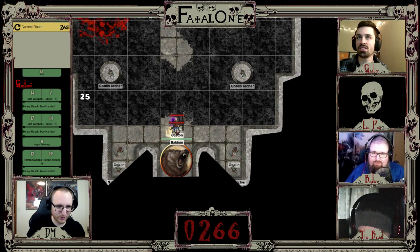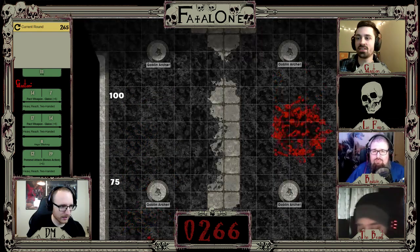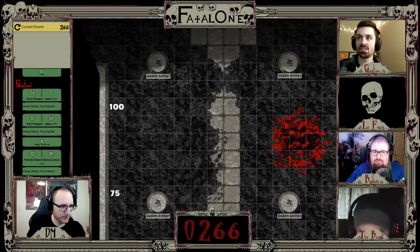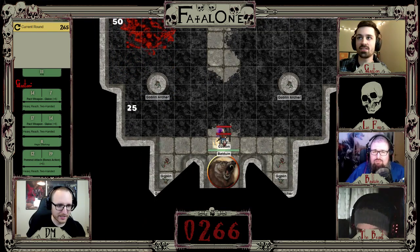Let's roll initiative. I think we can see some stuff — I cannot see anything. I need vision on my bear or something. The numbers you're seeing are just to make missile range easier to understand — that's the feet from the door itself. I will try and give you vision of the bear.